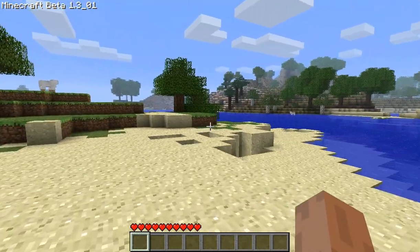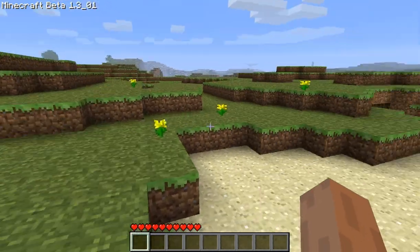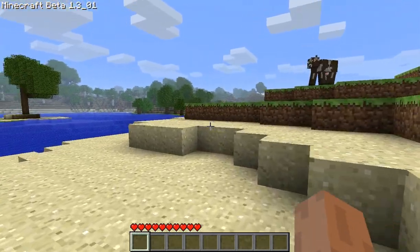What's up my pilots, Angry Poncho here. This is a little world I titled Oceana. It's the seed for 3-3-3, and that's the seed for this world.